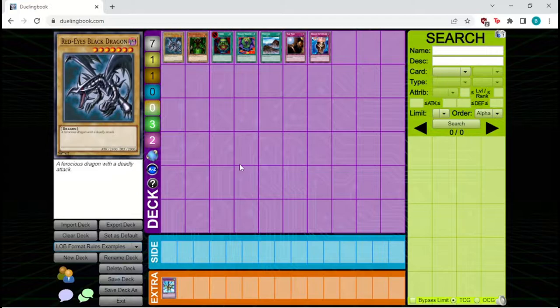In Yu-Gi-Oh it's a fight between two players — it's competitive, not cooperative. Each player starts out with a deck of at least 40 cards, and each player also starts out with 8,000 life points. The way to win the game is either to deplete your opponent's life points to zero, or to make it so that they run out of cards to draw.